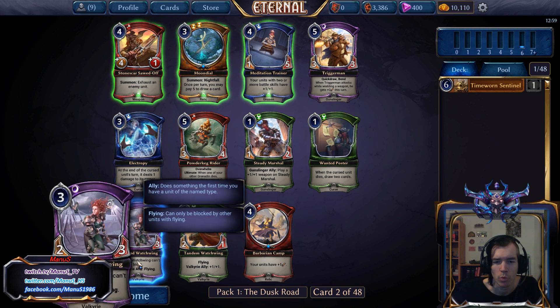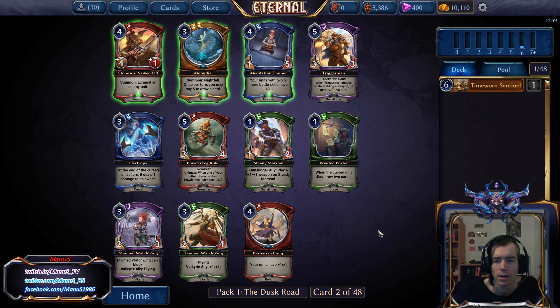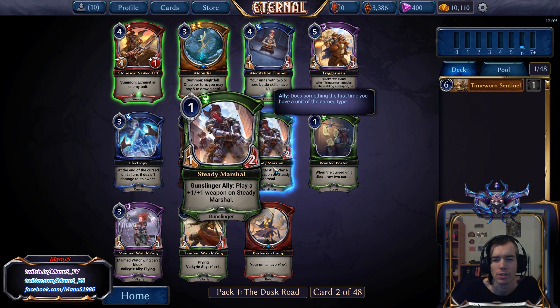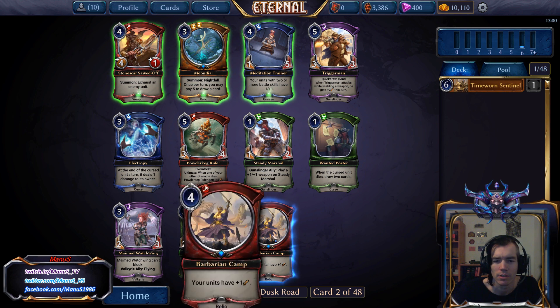Tandem Watchwing is so-so, and also very much an Argentport card, because without the Valkyrie ally, the card is really bad. Steady Marshal is due to the Gunslinger — not a very good Combray card, mostly a Raycano card. This pack is really awkward for us. I could consider taking Barbarian Camp even though it's not great — Relic synergies and so on.